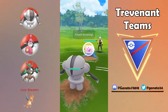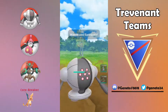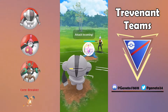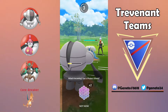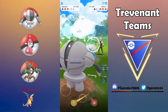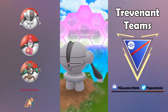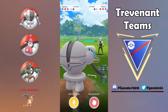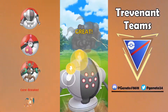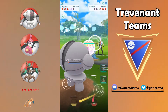Now let's focus a little bit on the next one because we're having that Registeel come up in the lead against this Walrein, and even if this Walrein is debuffed you can see that it still hits hard with its Earthquake. Overall I think that Medicham can still defeat this Walrein and Trevenant is gonna be kind of the closer for this scenario.